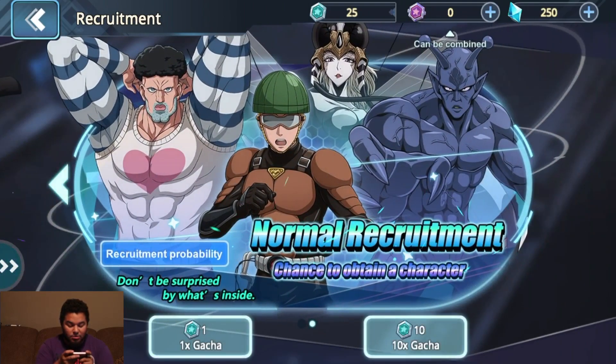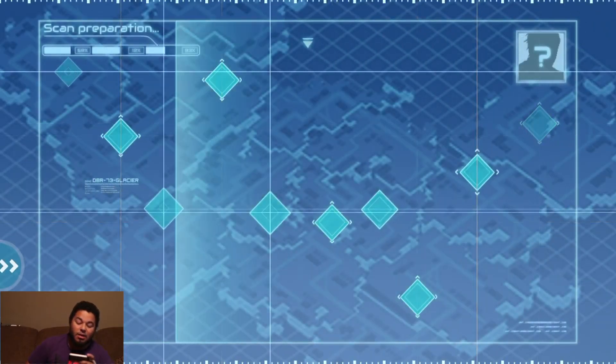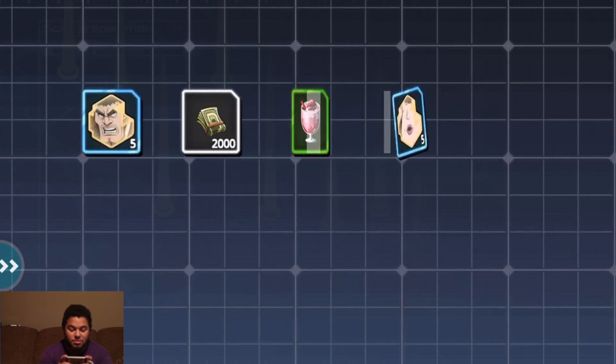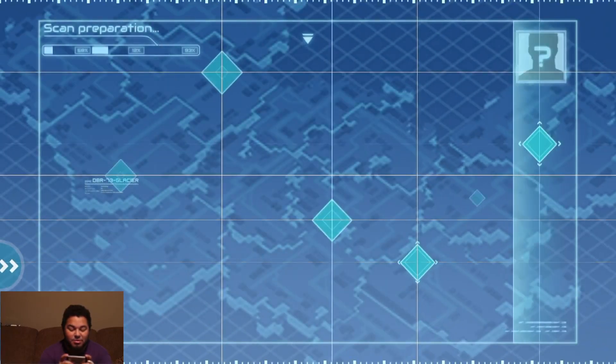We're going to go ahead — no more recruitment summons, we should definitely be getting Moomin Rider here. I'm assuming — I am just assuming. Hopefully the luck is with me today. This is not with me right now.